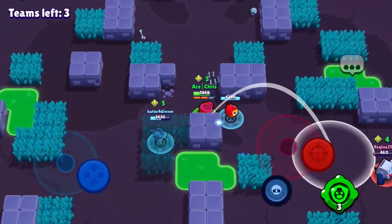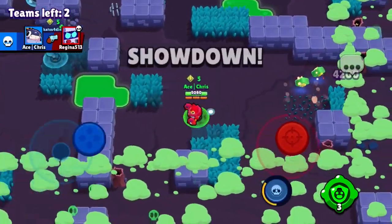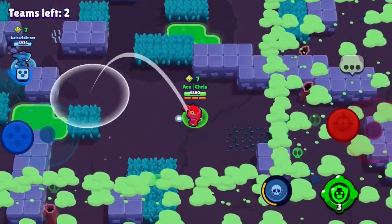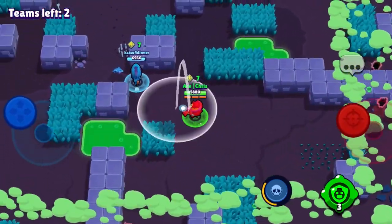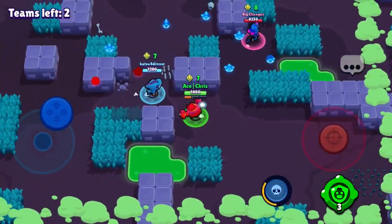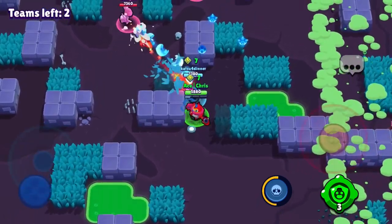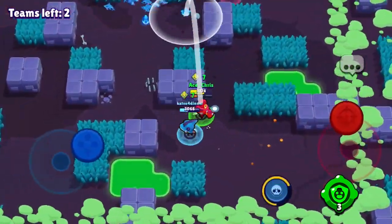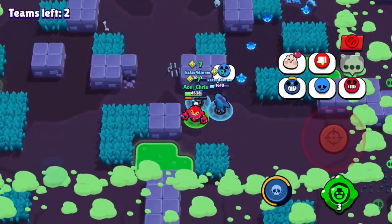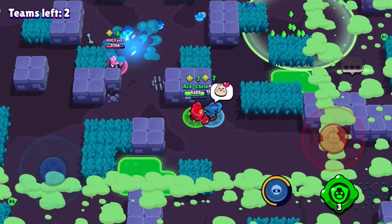Then we try to get the 8-bit. We send a Tick head over there when he's low, so even if it didn't hit we'd easily get the kill. With 7 Power Cubes we're going for the last teams — there is a Shelly and a Penny. We try to take them out but it's looking really tough. They have the advantage on us and it doesn't look like we're gonna win this game.